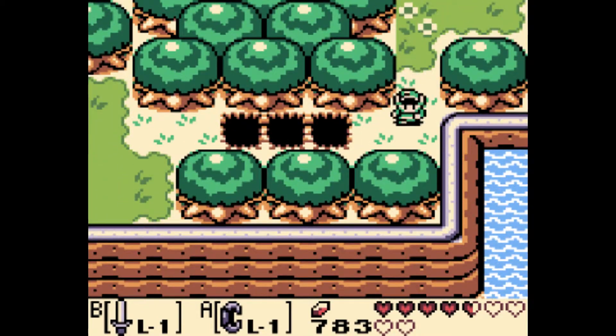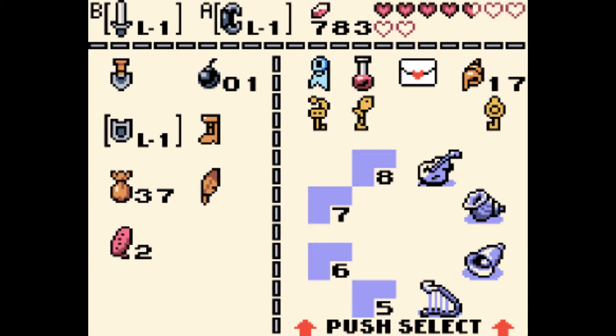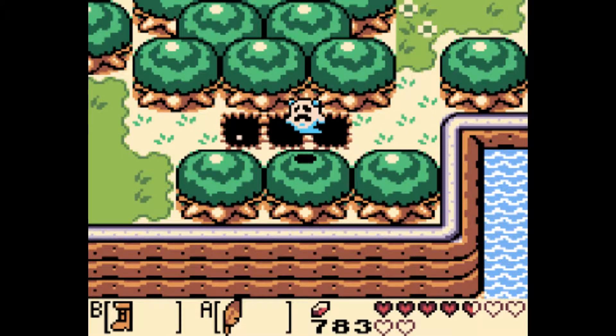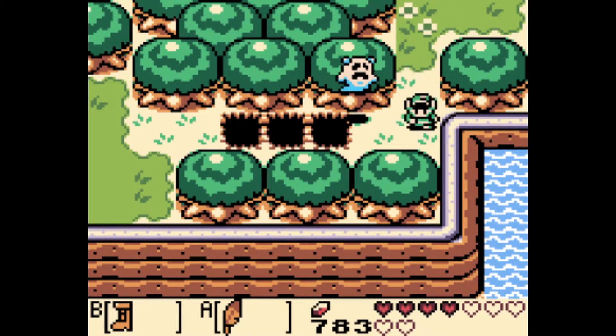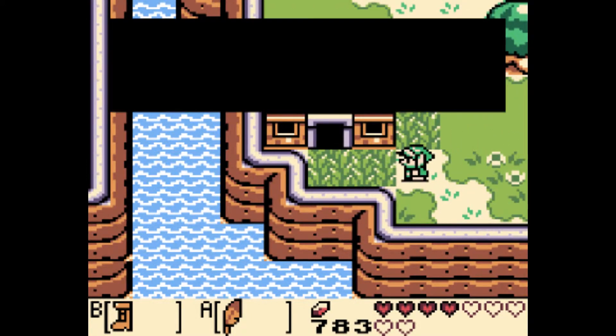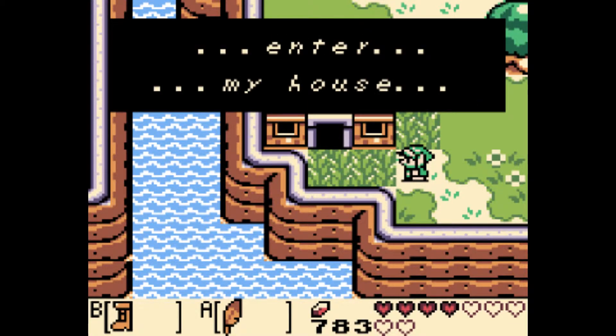That's why it's great having the flippers now. There are a few of those little tricks — like that bush you couldn't get to earlier, the two heart pieces we got, and there's another bush in the next video that has a secret seashell under it that we've seen a few times and could only get to with the flippers now that we have them. Very convenient.